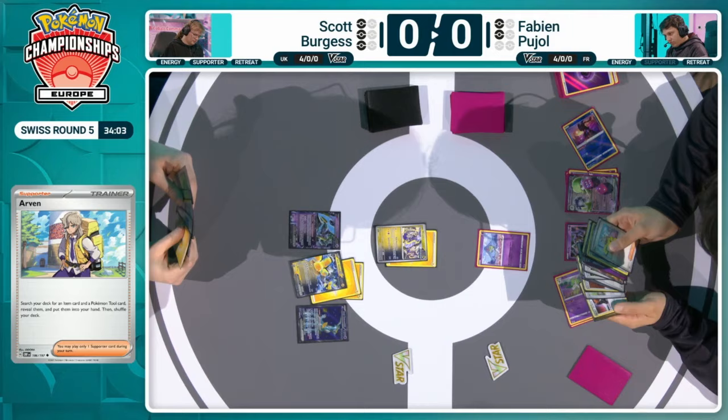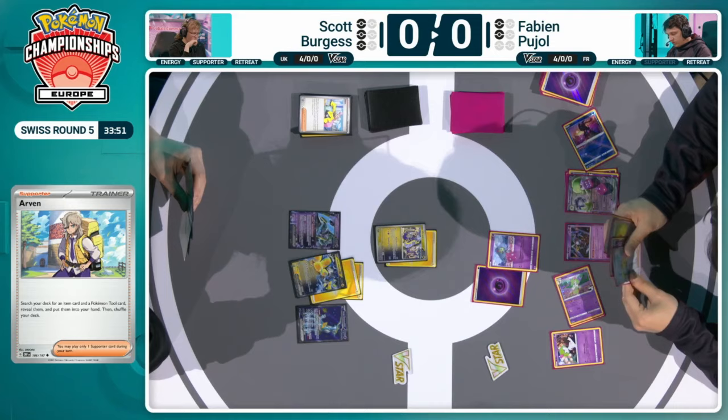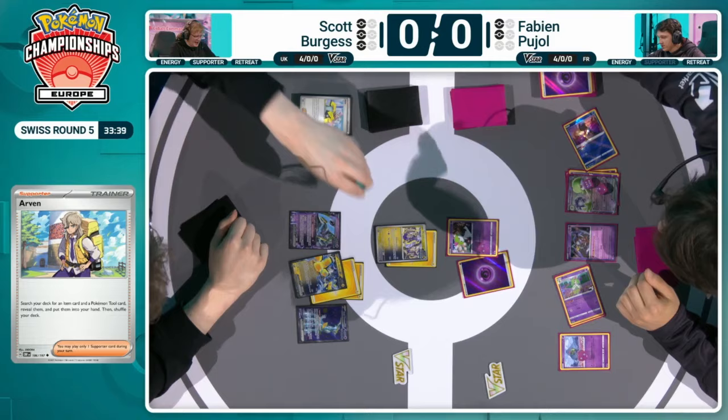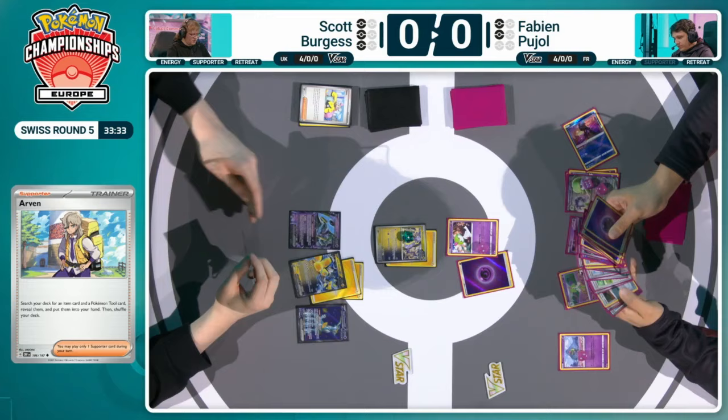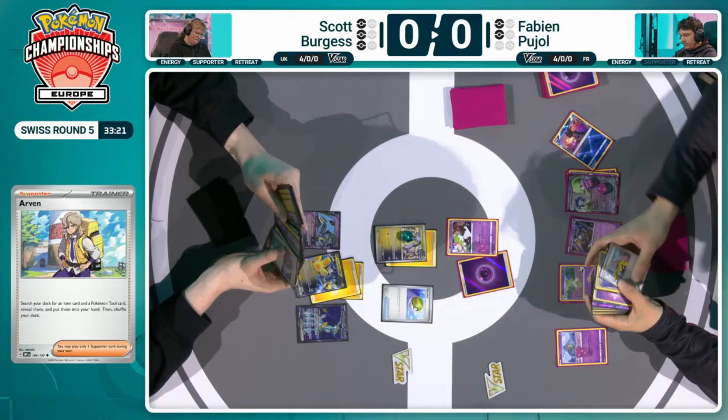Fabian is staring down a Miraidon in the active spot right now, wanting to try and take out one of those big hitters on Scott's bench. Three prizes remaining for Scott, so there's a little bit of time. Retreating into the Ralts and using Memory Skip — a great attack, but in this scenario just trying to slow down Scott's board. A little Memory Skip would have chosen Peak Acceleration as the attack not to be used on Scott's turn. Did Fabian just need one more additional turn to get the board ready? Seems that way — one big final KO.